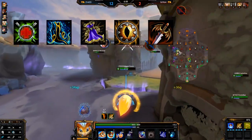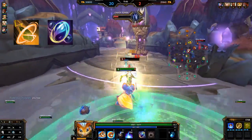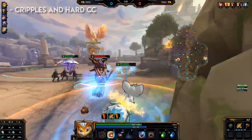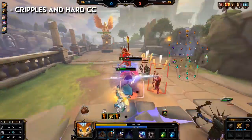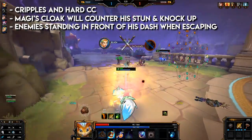Remember this build doesn't work in every game — swap items as needed. Other items to consider include Bulwark of Hope if magical damage is an issue, Spirit Robe, Magi's Cloak if CC is an issue, Shifter's Shield, and Winged Blade. For relics, it's game dependent, but options include Blink for an aggressive play style, Purification Beads, and Aegis Amulet. Rat is heavily countered by cripples and hard CC — he cannot use his dash when crippled, and Magi's Cloak and Beads counter his stun and knock-up.